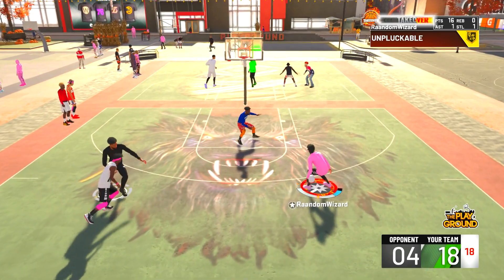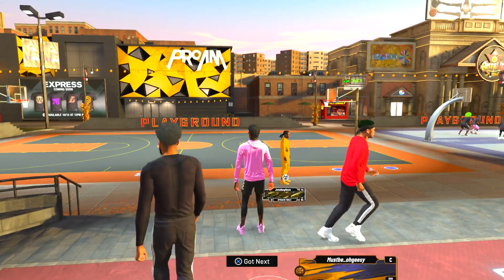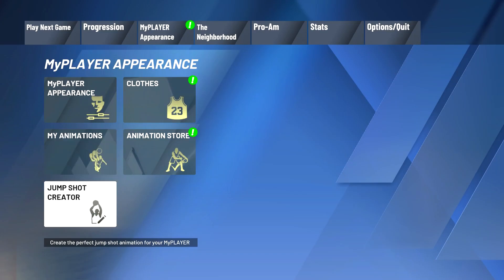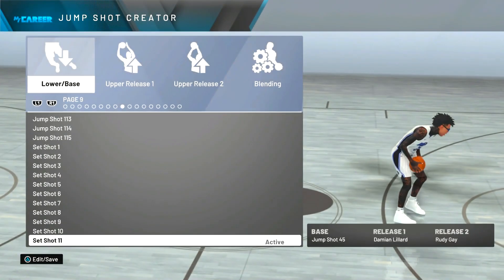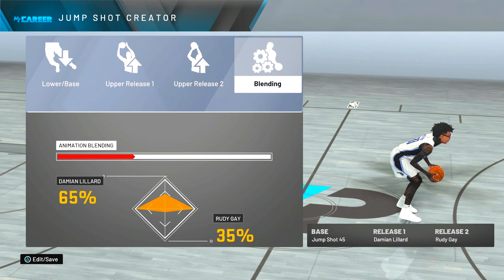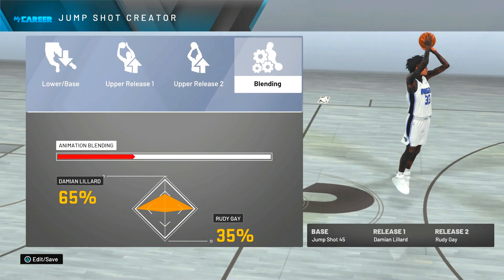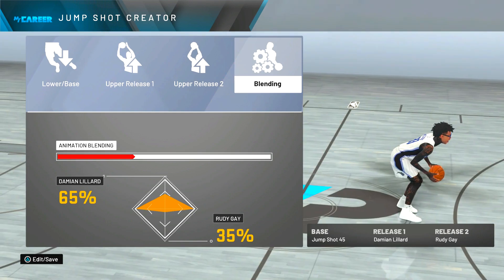Even if you get a white it still goes in — whites go in, but you gotta time this for it to drop consistently. Even fading it's green, it's really nice. That's literally all you need — just be open. The jump shot I named it is 45, just a bunch of numbers because I didn't know what releases to use, but trust me these are the best releases. Jump Shot 45: Base is Jump Shot 45, Release 1 is Damian Lillard, Release 2 is Rudy Gay, 65/35. That's the best jumper — I hope y'all enjoyed, I'm out, peace.